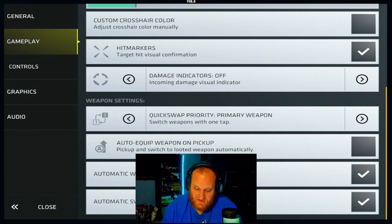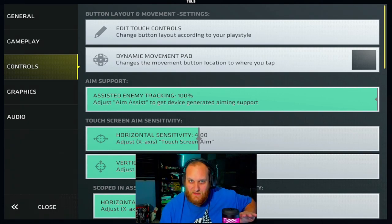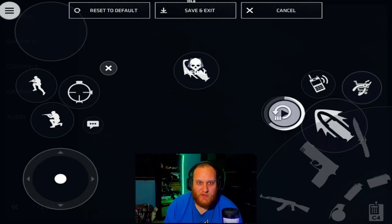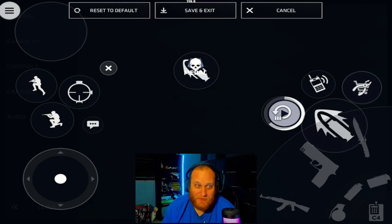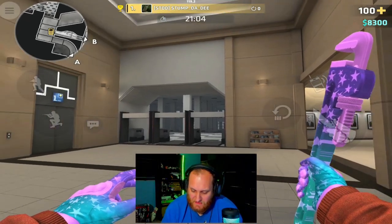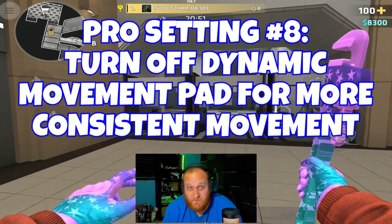Now let's get into the controls — probably one of the more requested sections, because this is where you have all your touch controls, sensitivities, gyro, and button input settings. First up, you have edit touch controls. Tap this and it shows your entire button layout. I have it set up like a controller: shoot button on the right trigger, aim on my left trigger, and my thumbs used to aim and move around. Dynamic movement pad removes your fixed movement pad, and wherever you touch on the left side it automatically creates one — I don't think this is a good option as it makes your movement very inconsistent.